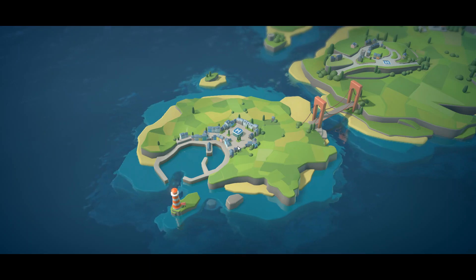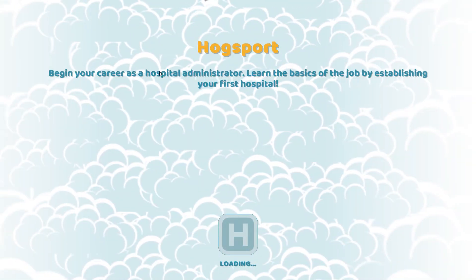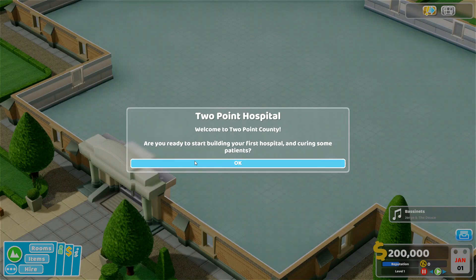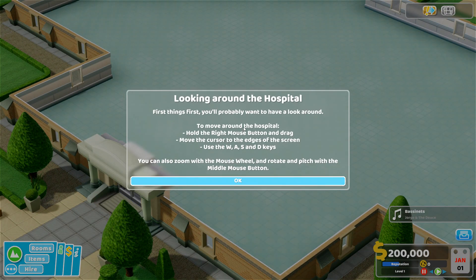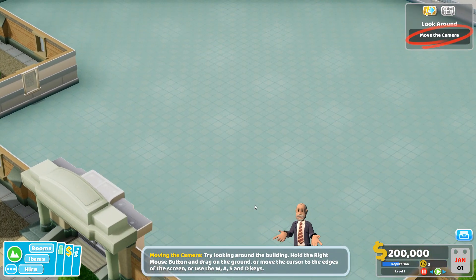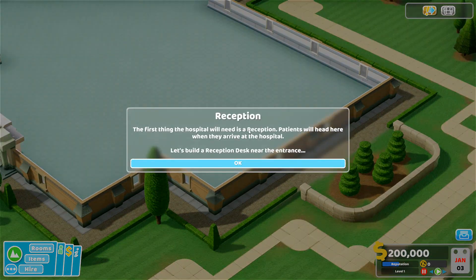Alright, click it to get started. So to move around, hold the right mouse button and drag. Move the cursor to the edges of the screen, or use WASD keys — probably using WASD. Zoom with the wheel and pitch with the middle mouse button. Pitch — it must be angle. Alright, moving the camera. Try looking around. We did it.